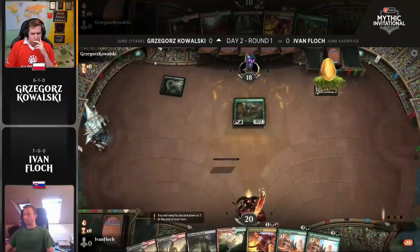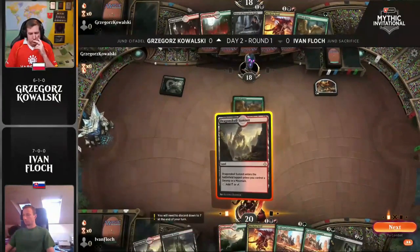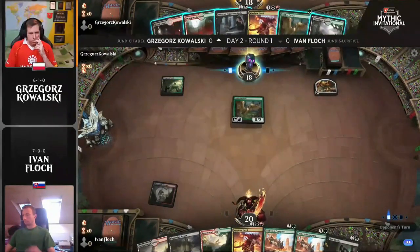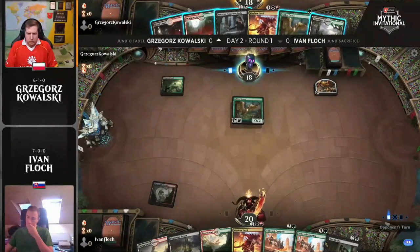Whereas Kowalski, that's pretty much the ideal hand. We got a one-drop, Gilded Goose, Priest of Forgotten Gods, and Mayhem Devil to get the pressure on. Kowalski's hand is definitely better at the start, but I would say the power level in Ivan's hand is much higher if he's able to get to these Collected Companies on time.